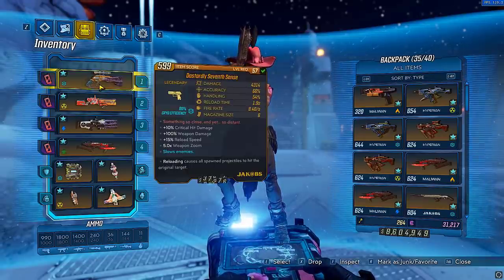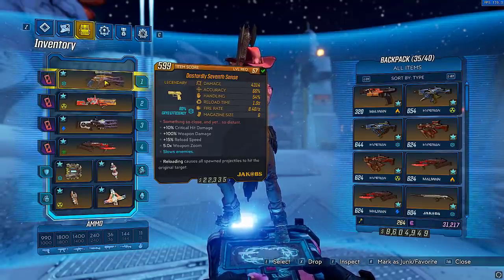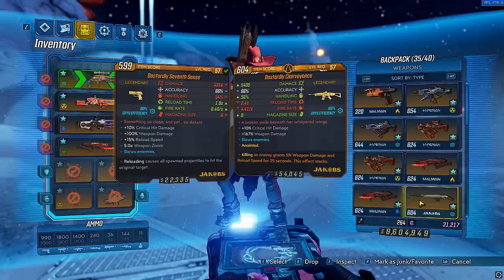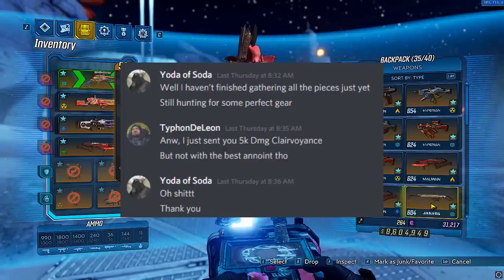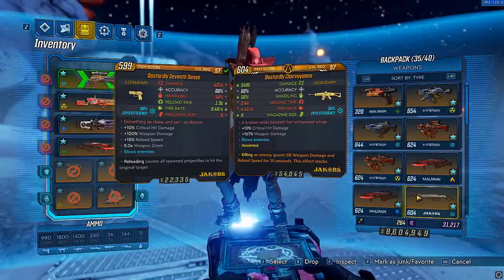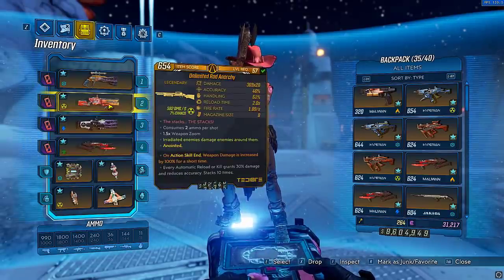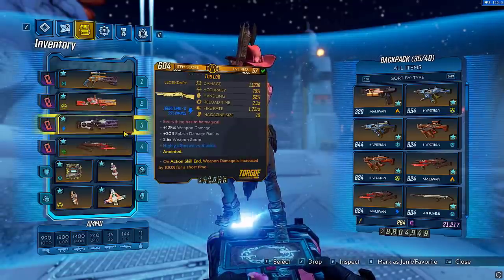The other weapons I like using are a medium to long range single target weapon. This is good for taking care of guards at the beginning of the raid or those orbs if they're really far away. The 7th Sense is an amazing weapon overall — you can even use this to boss if you wanted to. You can alternatively use the Clairvoyance, which is an extremely strong weapon — shoutouts to Typhon DeLeon from Discord for sending me a 5,400 damage variant. You can literally one-clip Wotan's lower half or one-clip Grave Ward with it. The other two weapons are completely situational — I have a Shock Lob and a Corrosive Cutsman for if I ever go down in the Wotan fight and lose all my Anarchy stacks.